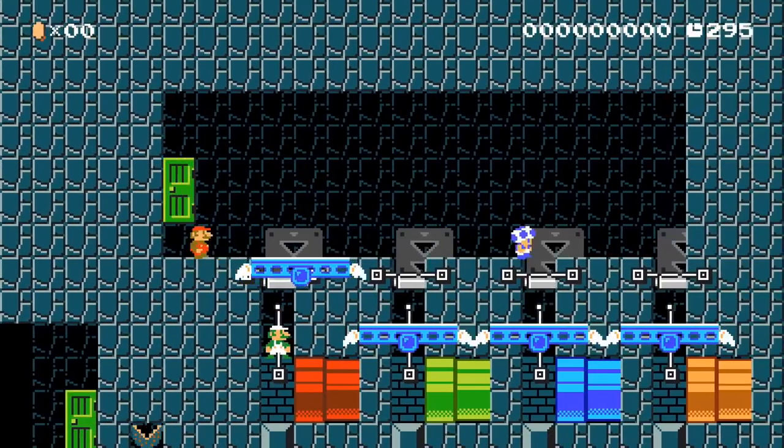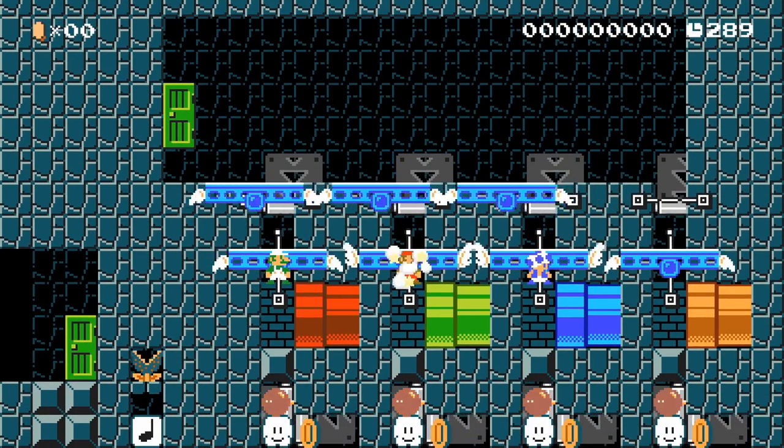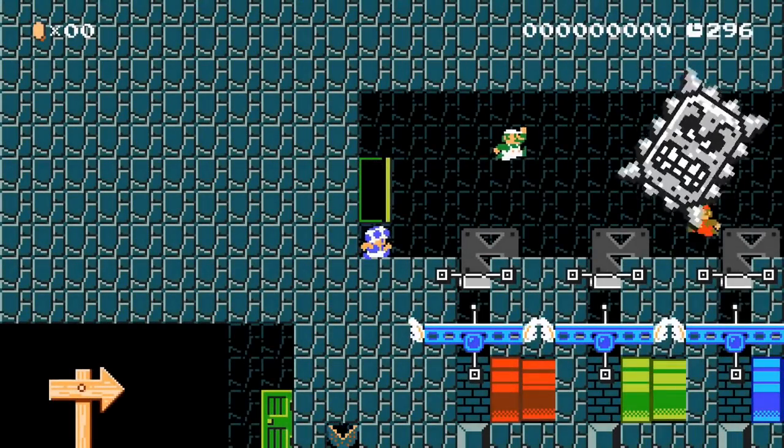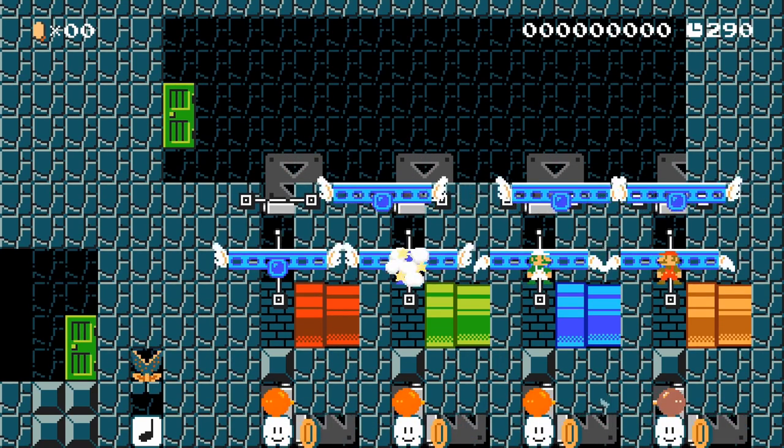Once the first person enters the area, a thwomp activates a p-switch timer which gives players that long to choose a pipe. Because of the way I designed this level, it's more beneficial to pick the pipe furthest from the left, which I will explain why in the next room. But the advantage is pretty minimal.